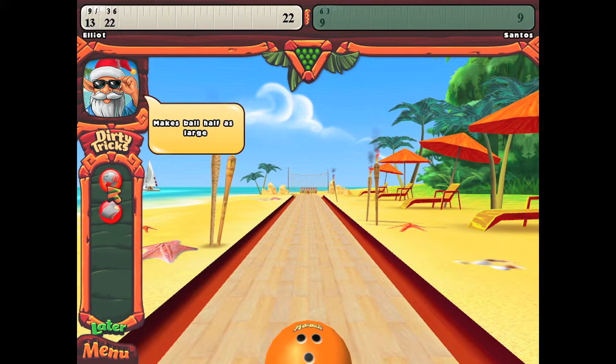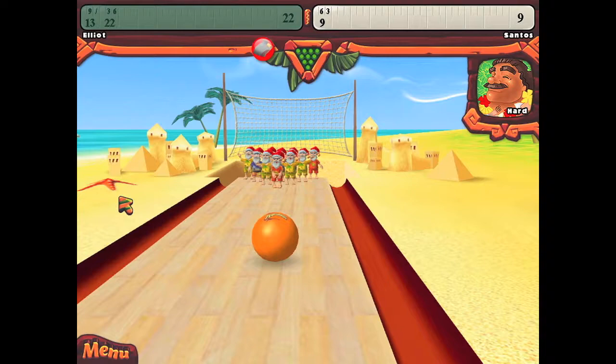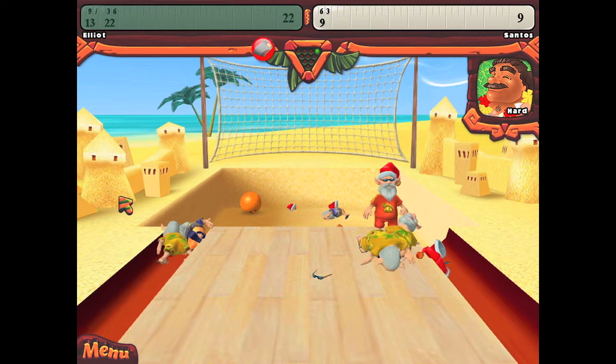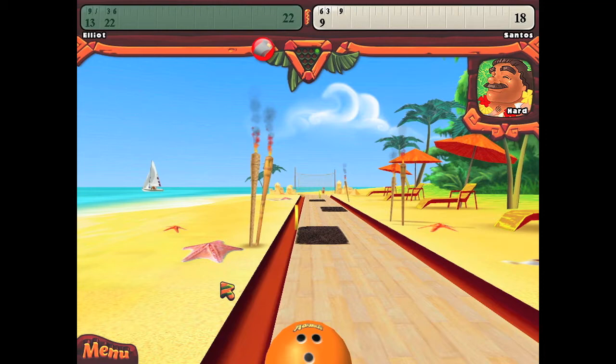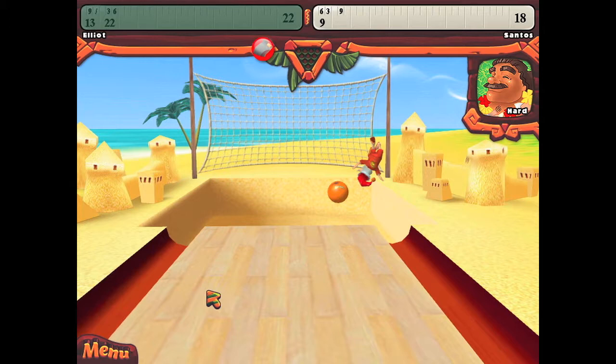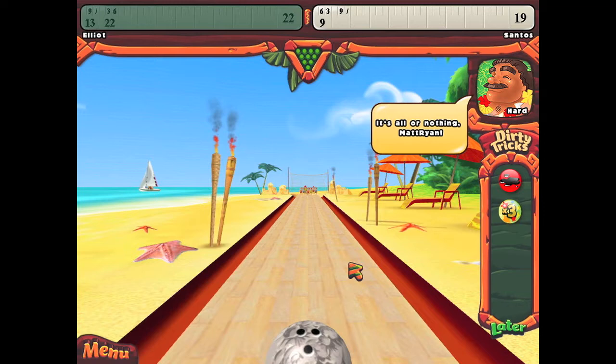What makes this bowling game especially different from all the others is their system of advantages and disadvantages you can use to help you. By rolling your ball over coin-shaped pieces in the alley, you can gain advantages during your next turn, such as a bigger ball, a rocket that guarantees a strike if you aim it correctly, or a rock ball that splits and makes you immune to oil slicks and other various things that your opponent may sling at you during the course of the game.